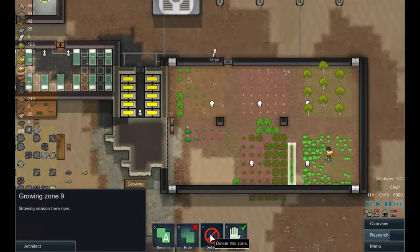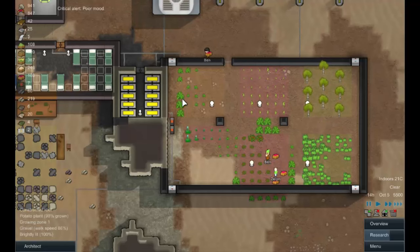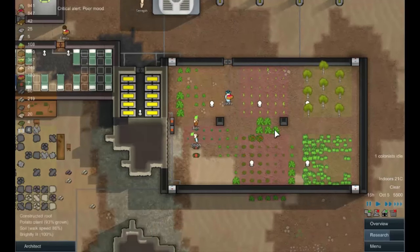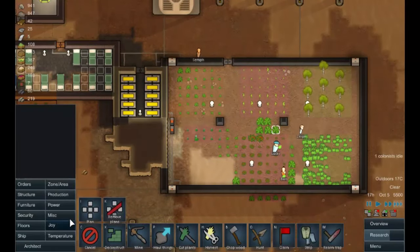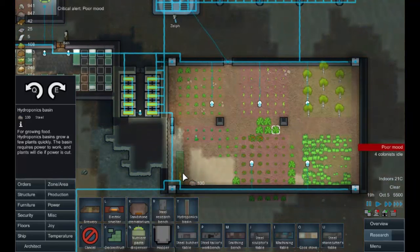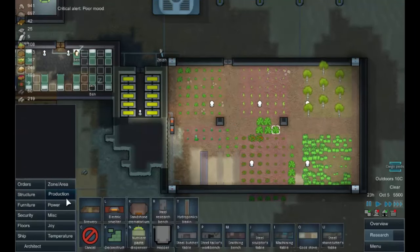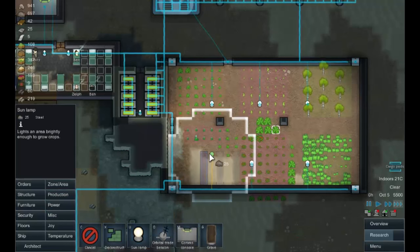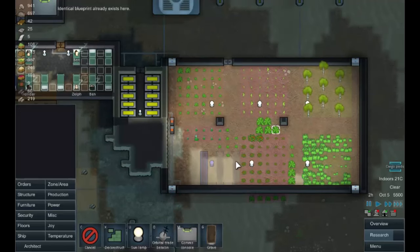We've got enough food coming in, so let's switch to production hydroponics. I'll place one there, one there, one there, and a sun lamp there. Let's see how that does for power. In these we'll start growing some cotton - that'll help with tailoring.